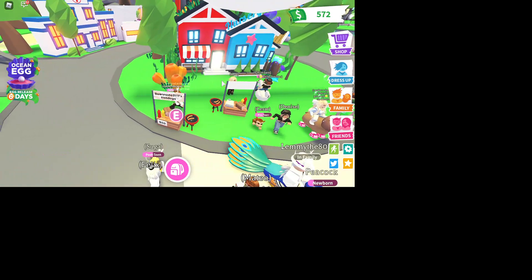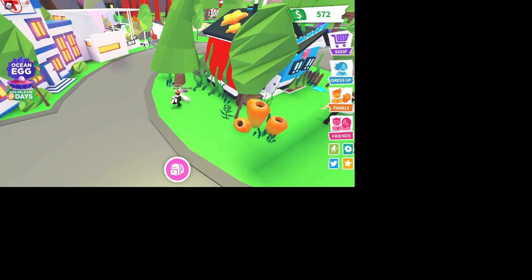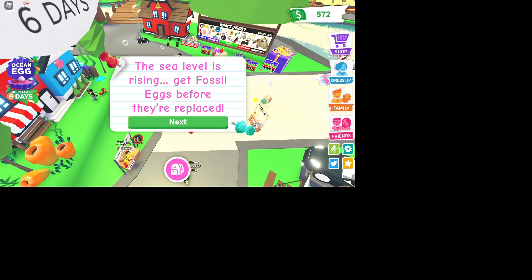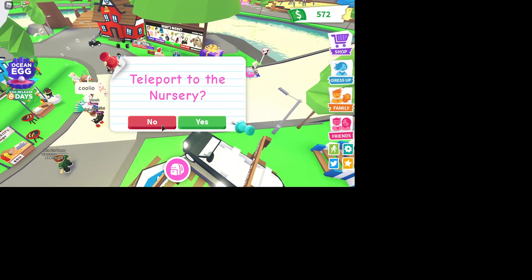They added some coral and stuff down here, just to make it feel like the Ocean Egg. And there's a sign over here that says 'the sea level is rising — get Fossil Eggs before they're replaced.'